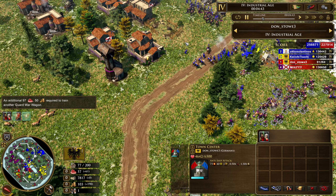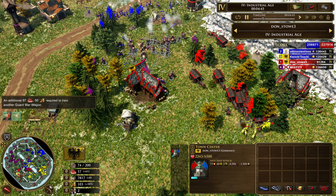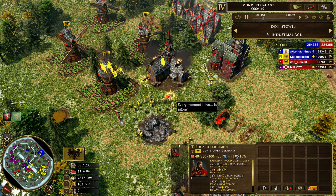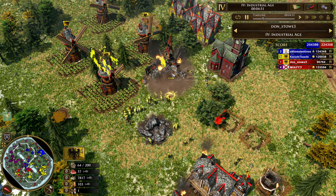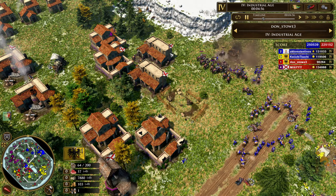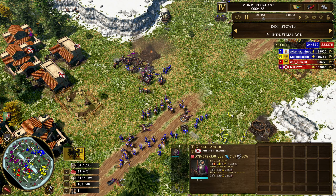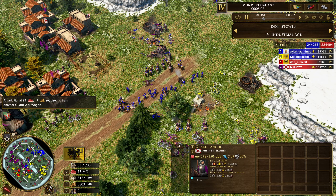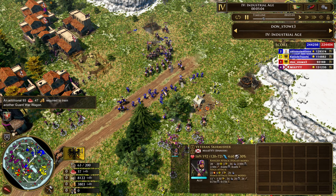It's looking pretty grim for Don Stowe right now. The coin is gone, the food is just about gone — all you got is basically just wood in your back pocket. Total elimination. See this siege right here? This is really the last of the Red German base. Once you get through this, you're home free into the final stretch of the farms.